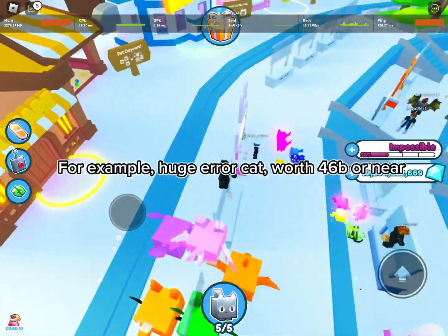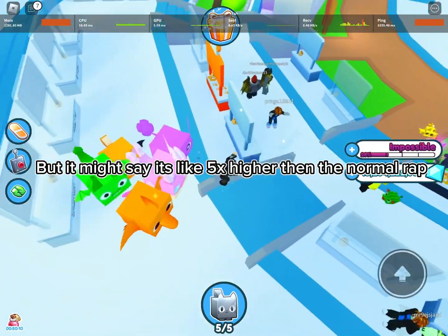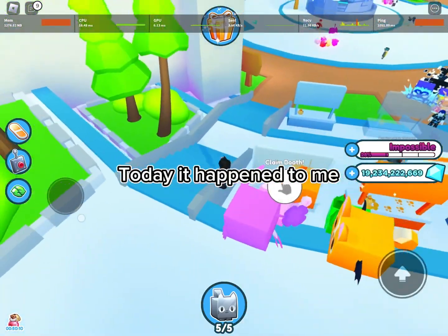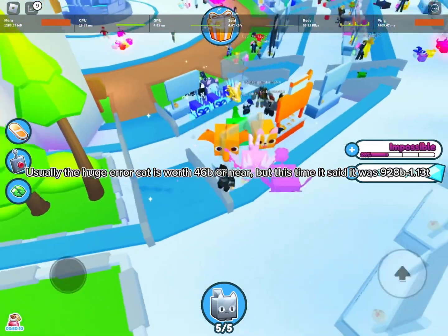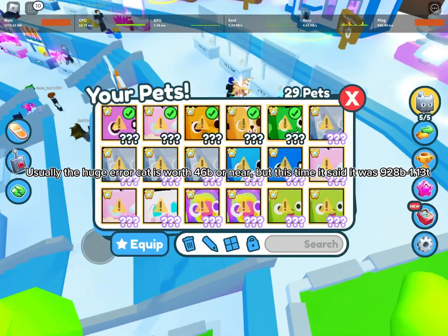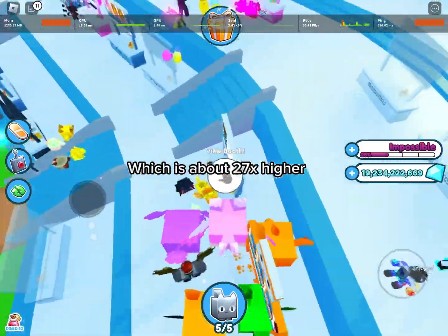For example, huge error cat is worth 46B or near. But it might say it's like 5x higher than the normal wrap. Today, it happened to me. Usually the huge error cat is worth 46B or near, but this time it said it was 9 to 8B1, 13T, which is about 27x higher.